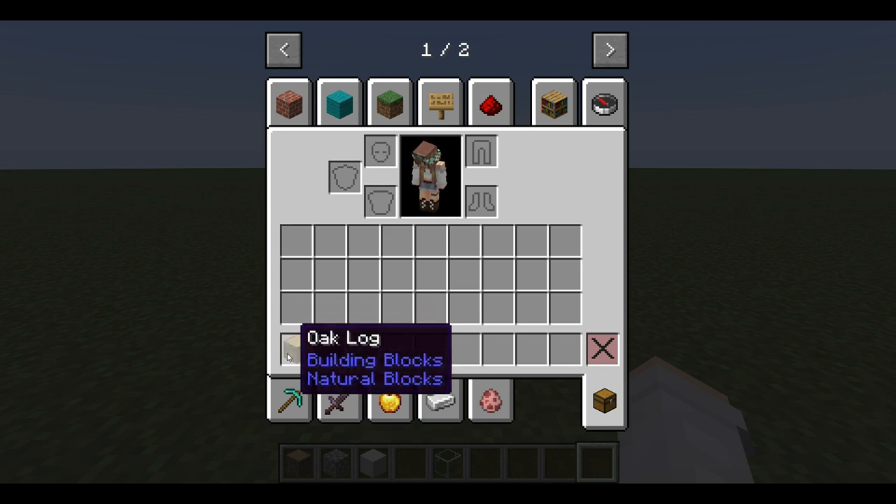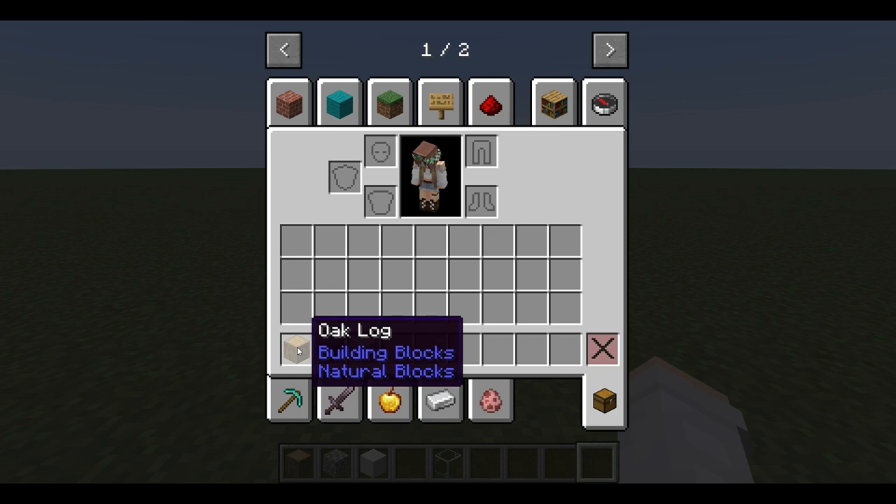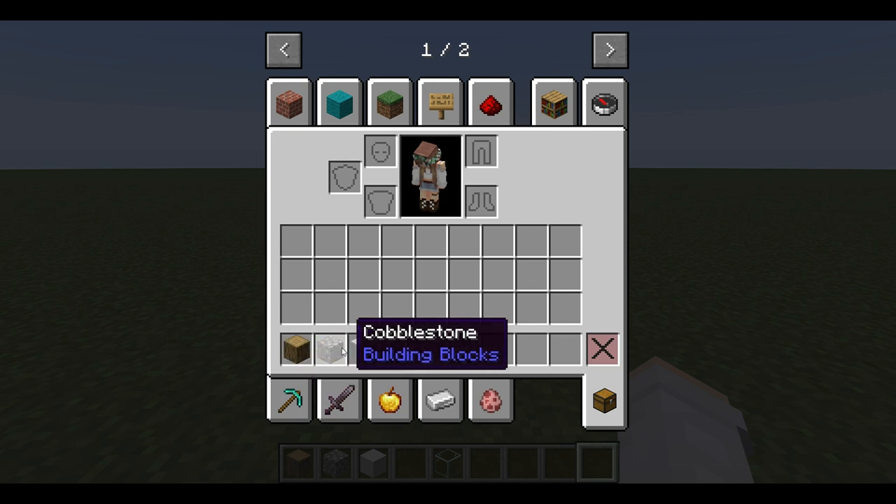What you're going to need for this barn build is a block for your columns. I like to use oak logs or any type of natural block as the pillars — it just adds a little bit of extra detail. You're also going to need cobblestone or stone; you can use any block for the base of your barn, but cobblestone is my favorite.